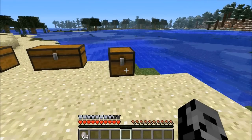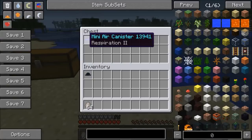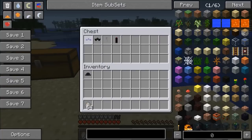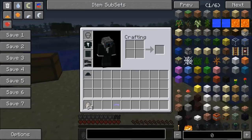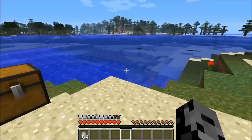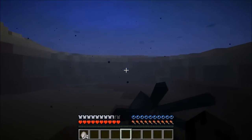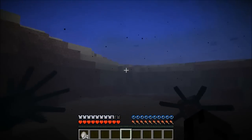This mod also has gadgets. The first one is the mini air canister — it has Respiration 2 on it so you can breathe underwater for quite a while. The recipe is just three iron ingots, very easy to make and extremely useful. It replaces your helmet, and now I can breathe underwater for about 30 seconds. I love how this mod added gadgets.